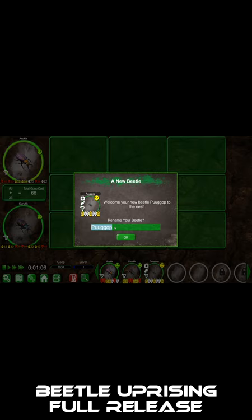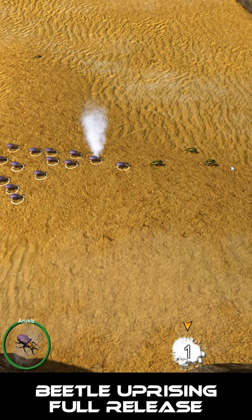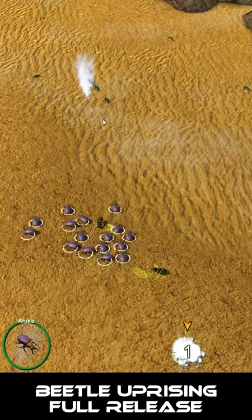You can also crossbreed to reveal rare beetle aesthetics like horn spikes or some new colors. Then you can send them on specific missions like to gather food or to go to war. The combat is done in an RTS fashion where you control your swarm of beetles, which is essentially a copy of your favorite beetle, moving around and destroying all the enemies.